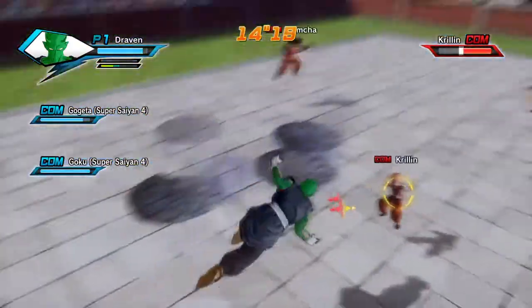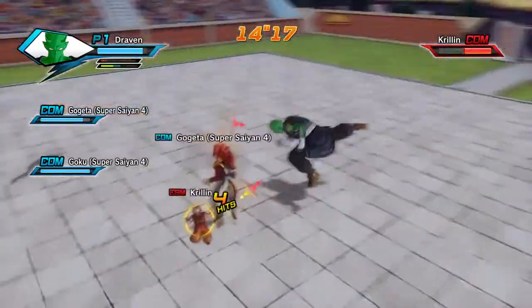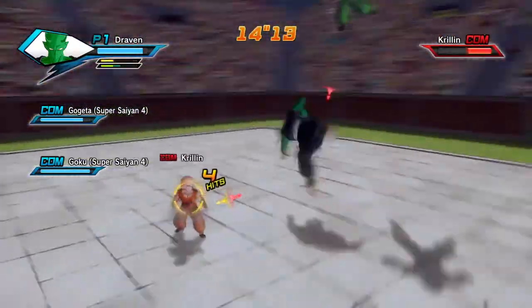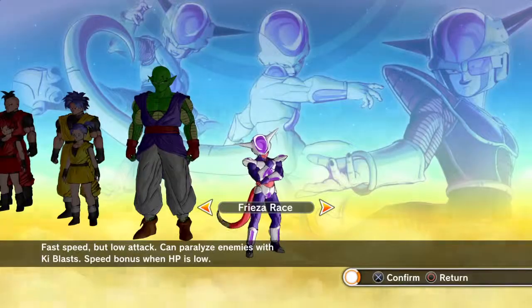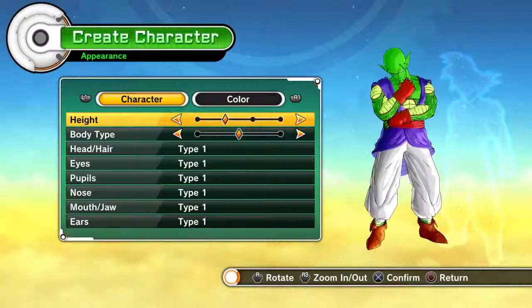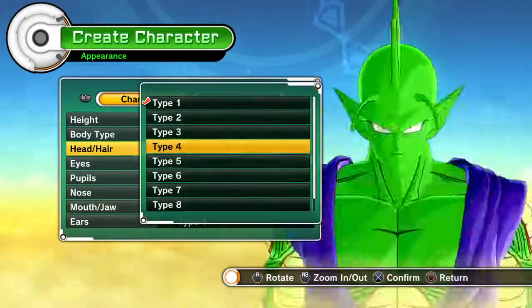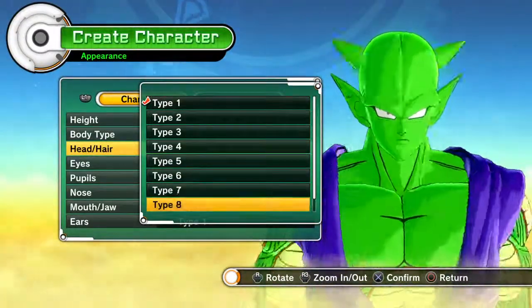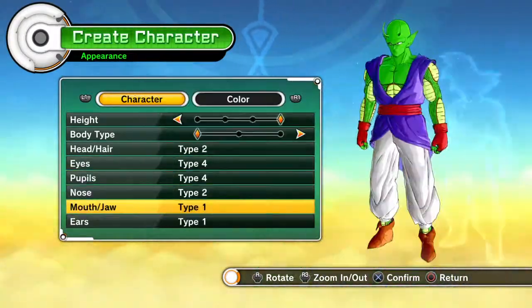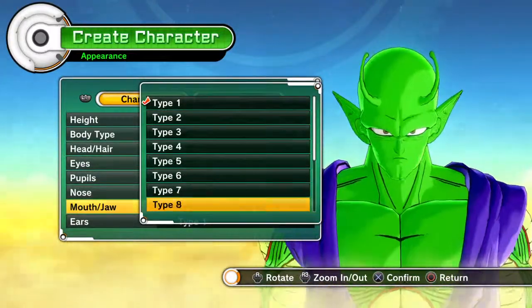It definitely has a slight learning curve at first, but after about an hour or so, you'll be flying around and kicking all sorts of ass in no time. This is my first Dragon Ball Z game that allows you to create your own custom character. I think Ultimate Tenkaichi allowed you to do this too, but I never got a chance to play that game. So that being said, I really enjoy being able to put myself into the Dragon Ball Z universe.